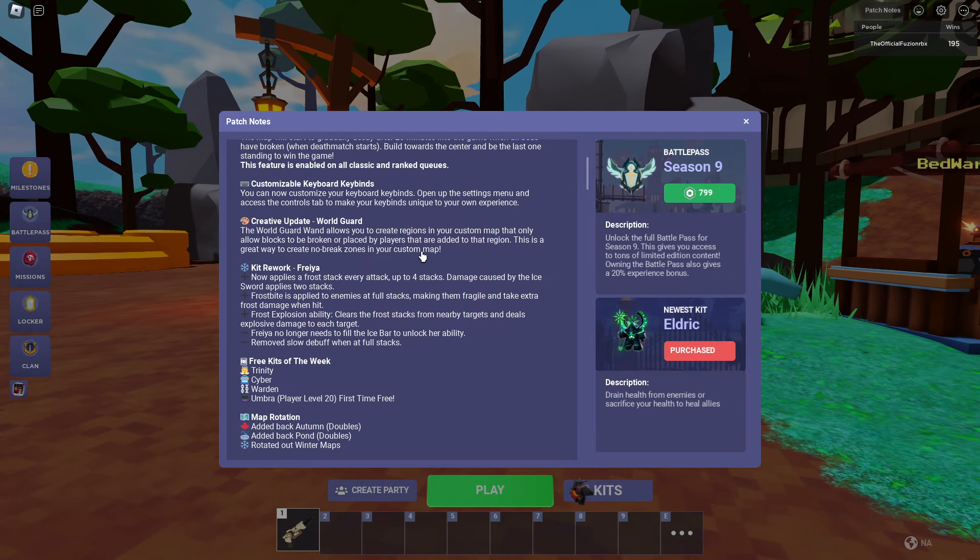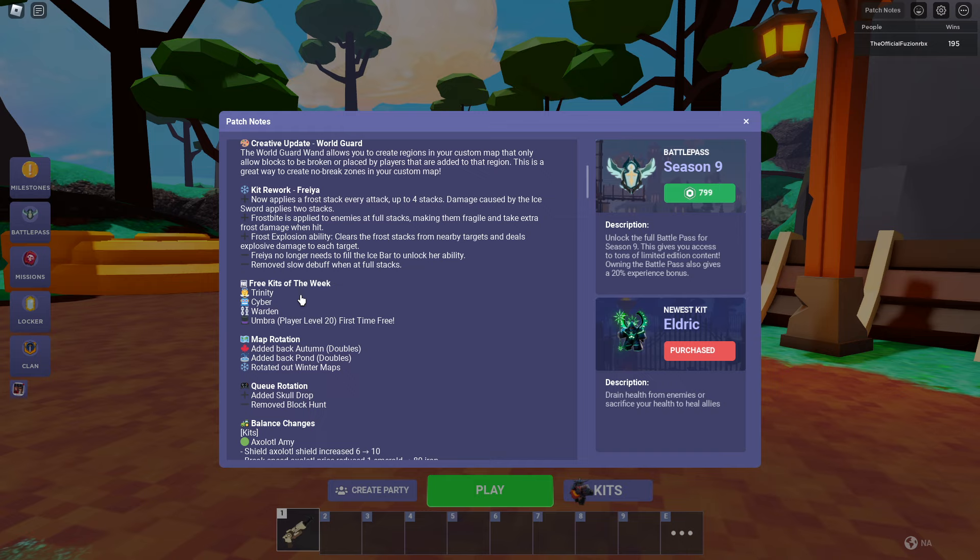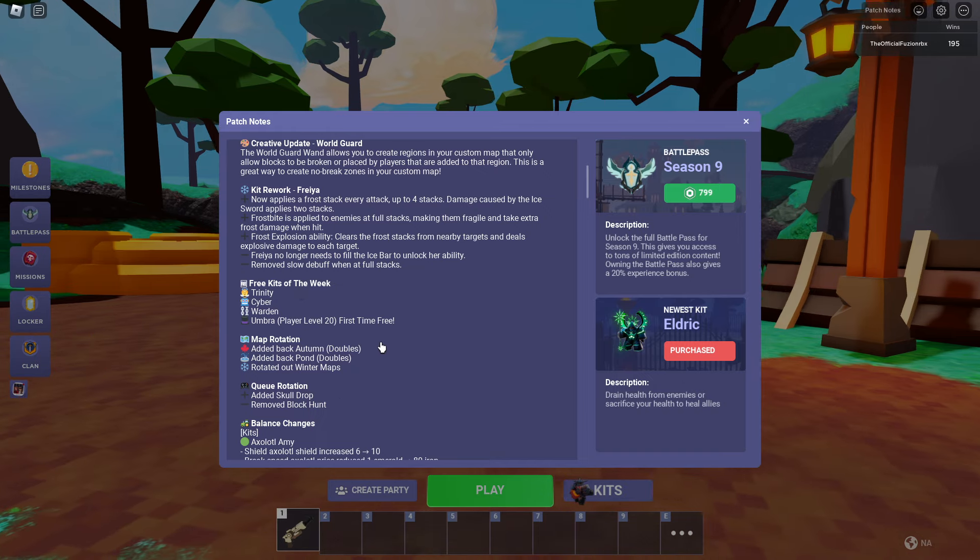They also added customizable keyboard keybinds, which is super helpful. Open the settings menu and access the controls tab — they actually have keybinds you can set now. Bedwars is really going above and beyond adding custom keybinds.